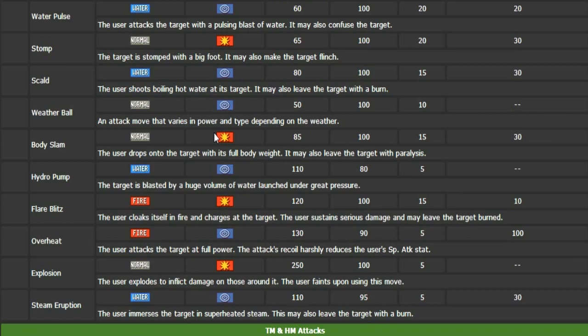And then it has the new move that we haven't seen before, the move that everyone wants to know about: Steam Eruption. Steam Eruption is a 110 base power Special Water move with 95% accuracy. Yes, that is fantastic — that is one of the best things ever. It has 5 PP, which kind of sucks because you can't use it a lot. However, the secondary effect — oh my goodness. The user immerses the target in superheated steam, and it may leave the target with a burn — a 30% chance of that happening. I cannot fathom how useful this move is going to be. I really hate the fact that it has such low PP because that move is really good, but I love this. This is going to be something I'll be utilizing, and it has made me love Volcanion even more.